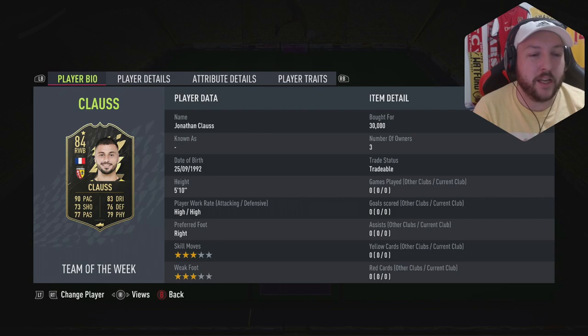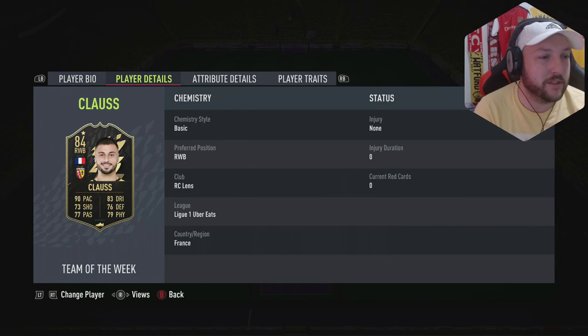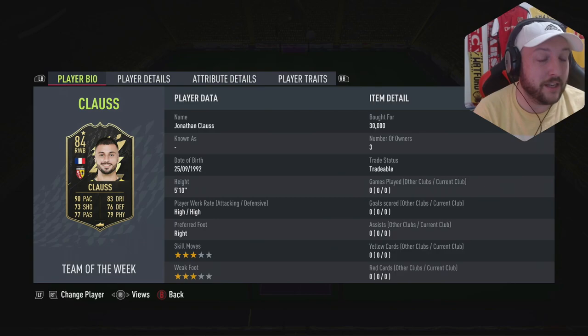You can see he's got high right footed, 3-star 3-star. He looks like a box-to-box sort of winger, going to be attacking — a bit like how Liverpool set up. In terms of statistics: great acceleration, great sprint speed, attacking position is quite good, crossing is very good, short pass is good. Composure does let him down but his agility makes up for it, as well as his dribbling and ball control. Interceptions, defensive awareness, standard tackle, and slide tackle could all be higher. Stamina is 99 — perfect. His jumping isn't the best and strength isn't great — he comes in at 5 foot 10, and he only has early cross as a trait.